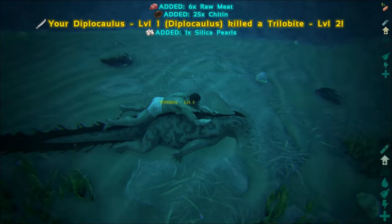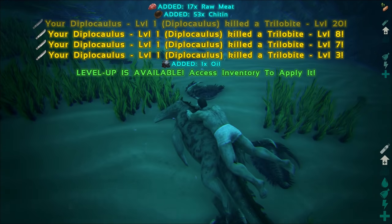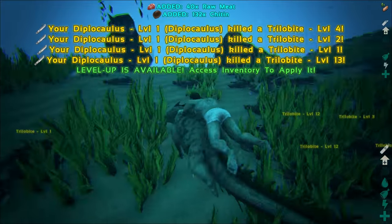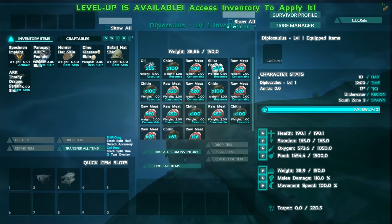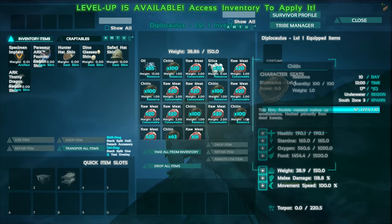Another thing with this sexy fish is it's very useful for farming trilobites. In fact, it's probably the best way to farm trilobites. All it took was one hit for each trilobite, and after a minute or two of farming, I managed to collect tons of chitin along with oil and pearls.